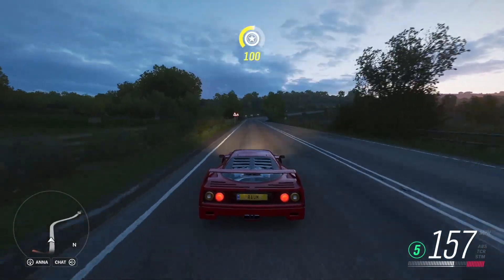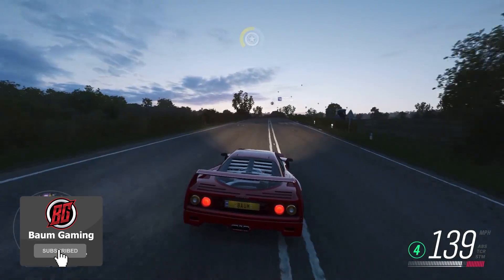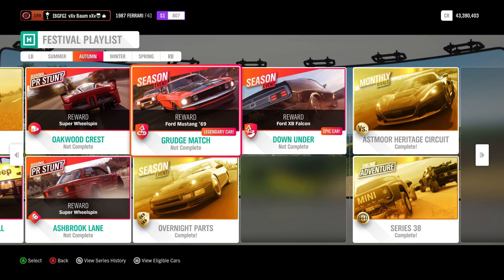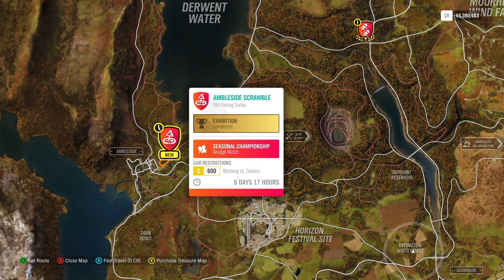Right now we're driving our Ferrari F40 that we unlocked in the last video — definitely go check that out if you haven't seen it. But today we're jumping into another one of the seasonal championships, the Grudge Match seasonal event. The class restrictions are C600 and it's Mustang versus Camaro, so you have to use one of those in the C category.